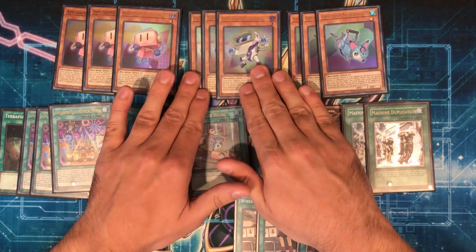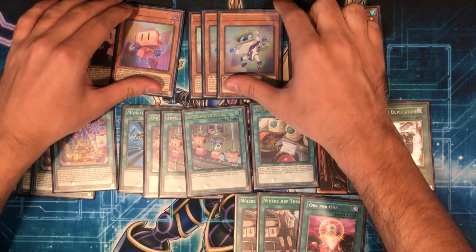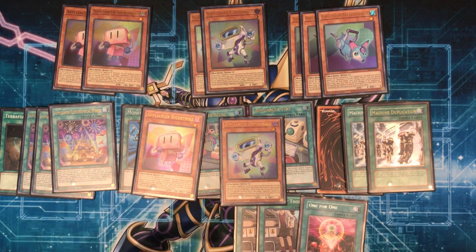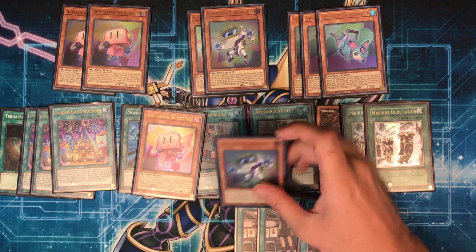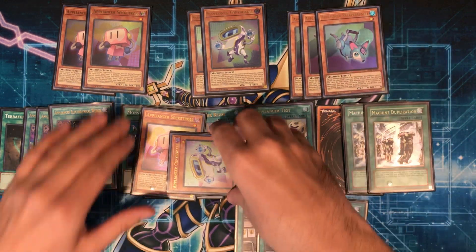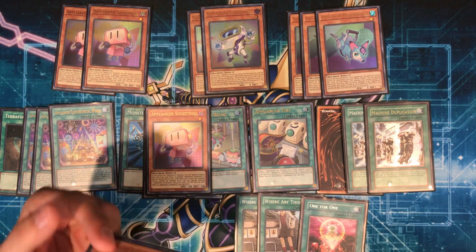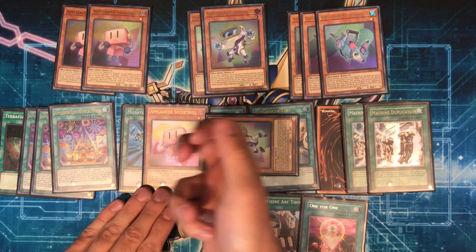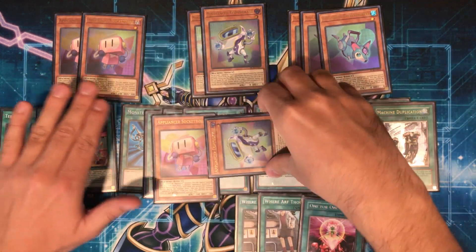So let's get into a more in-depth look. I have the pretty much bare minimum Appliancer core laid out here. These two cards — Socket Roll and Copy Buckle — are the two best cards. Socket Roll, when another Appliancer Socket Roll is special summoned, you can special summon one from your deck. They both have the effect where if you control an Appliancer monster, you can special summon this from your hand. The bread-and-butter combo is: normal summon Socket Roll, use Copy Buckle's effect to special summon itself, Copy Buckle copies Socket Roll's name, then Socket Roll activates and special summons another Socket Roll from the deck — you get three monsters on board very, very easily.